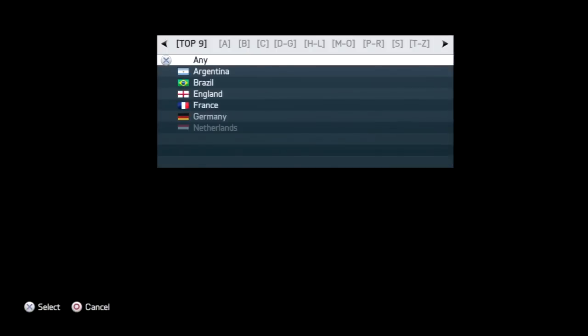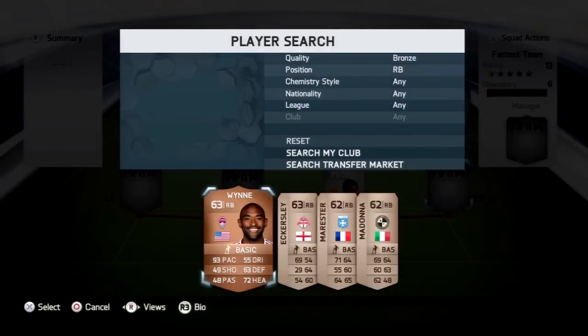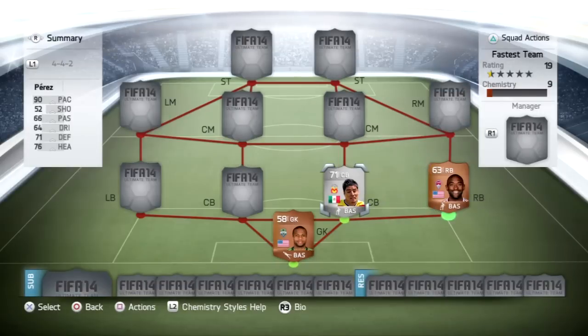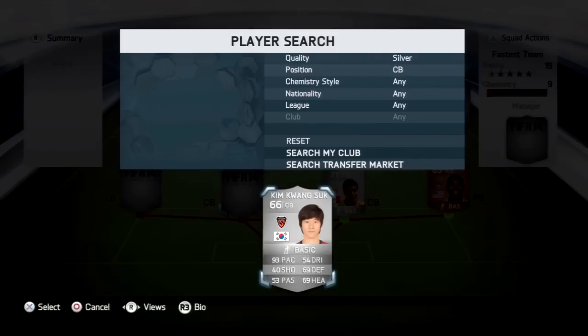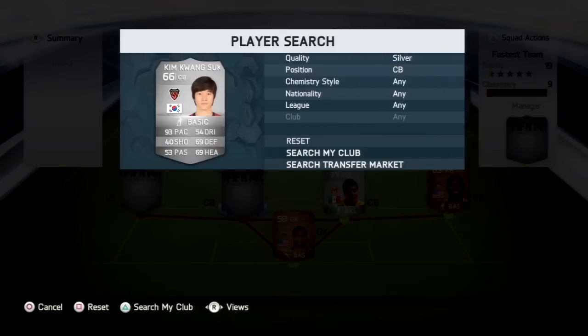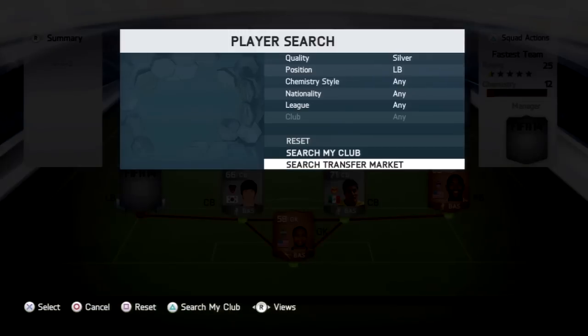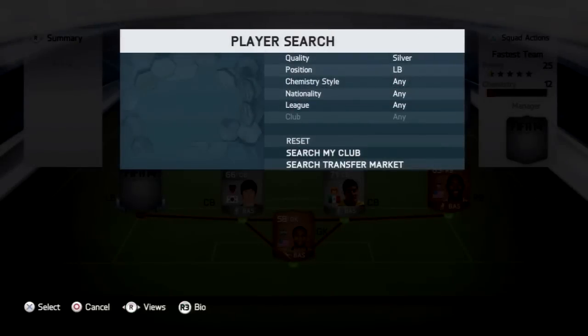At right back, we have Marvo — a converted bronze player who was a former silver star on FIFA 13. He's now a bronze beast at right back with 93 pace, which is absolutely ridiculous. At the other centre-back spot, we go with Kim Kwan-suk from the Pohang Steelers in the K-League in Korea — a very, very quick centre-back, one of the quickest defenders on the game.